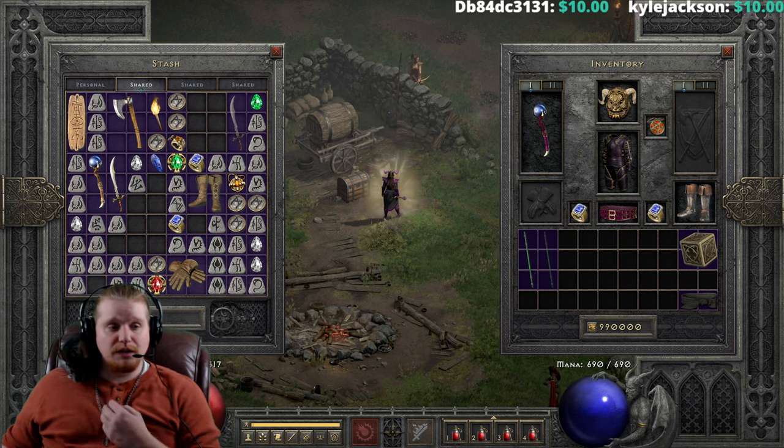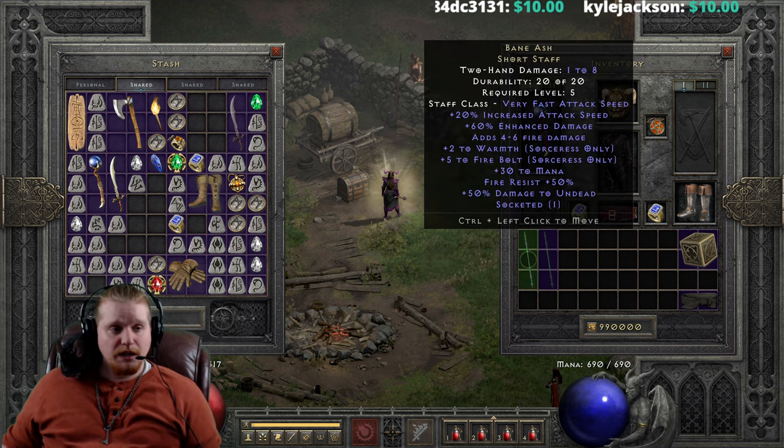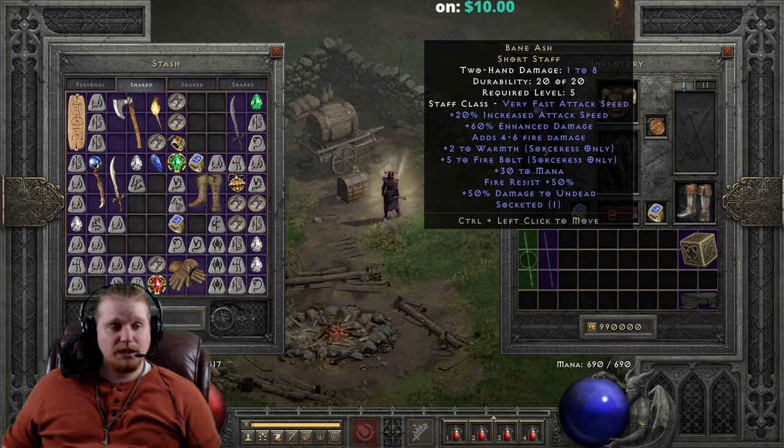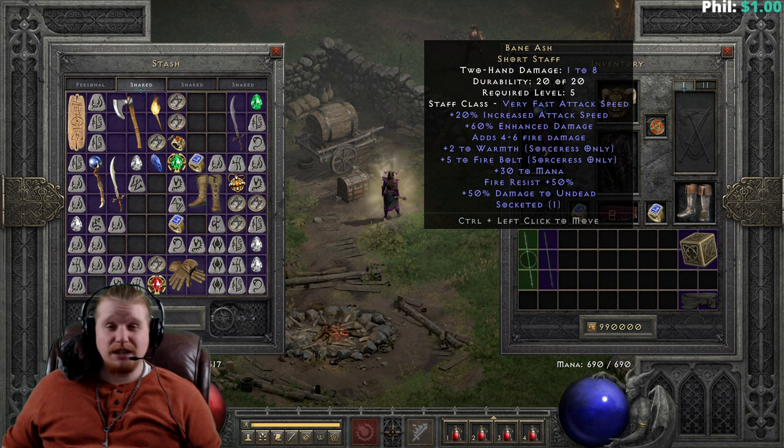Let's go over the statistics and talk about what it can be good for. We have a Bane Ash Shortstaff with 1-8 damage, which at level 5 can kill a whole bunch of stuff. It's a level 5 requirement with very fast attack speed — 20% increased attack speed, which means it hits pretty fast. We've got 60% enhanced damage, which varies from 50% to 60%, and we also have 4 to 6 fire damage added on top, which makes it hit even harder.